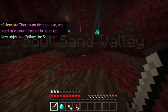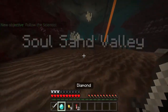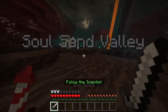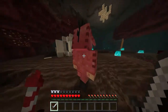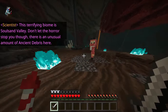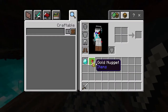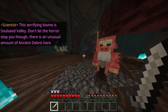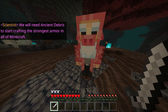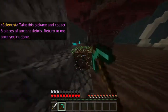We must travel through this Soul Sand Valley. Now I'm going to put all this in my inventory and just prepare for whatever comes ahead. This terrifying biome is Soul Sand Valley. Don't let the horror stop you though. There's an unusual amount of ancient debris here. We will need ancient debris to start crafting the strongest armor in all of Minecraft. Take this pickaxe and collect eight pieces of ancient debris. Return to me once you're done.